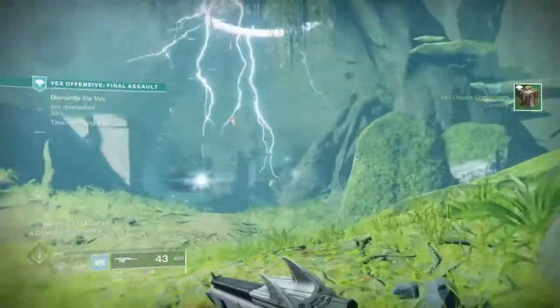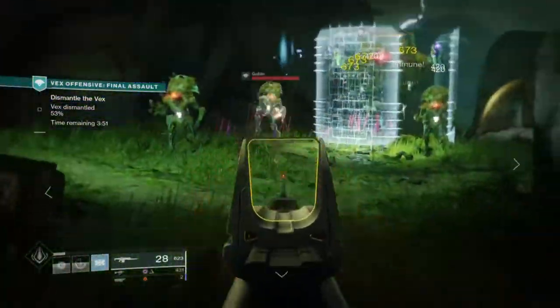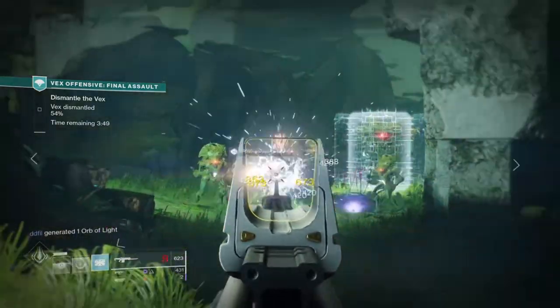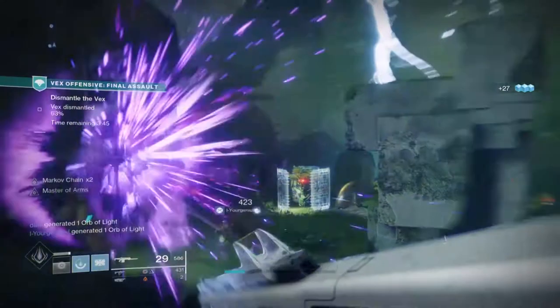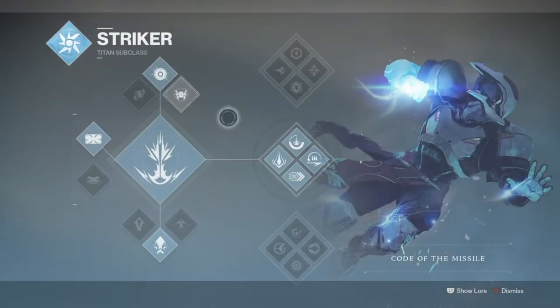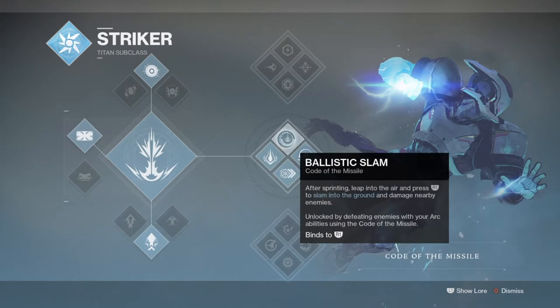Through the setup, you will be making full use of ballistic slams, Monte Carlo, Symphiceps, and both intelligence and strength mods to feed back into your build. So first things first, let's start off with the subclass which will be the Code of the Missiles subclass, which will allow us access to Thunder Crash, Ballistic Slam, Impact Conversion, and generally anything else that will be handy for us.